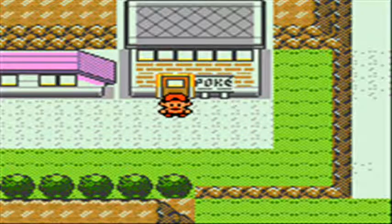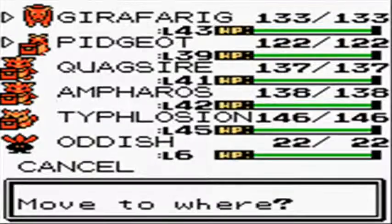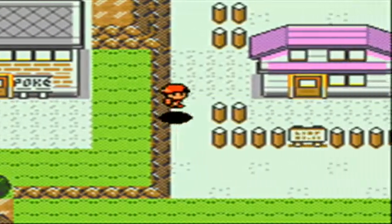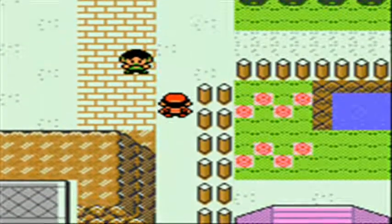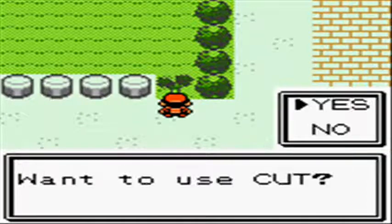Welcome everybody to part 45 of the Pokemon Gold Walkthrough, where we are going to be taking on yet another gym leader. First off, we're going to do a little bit of exploring around this area, mainly just to get one item and show some of the differences within the city.